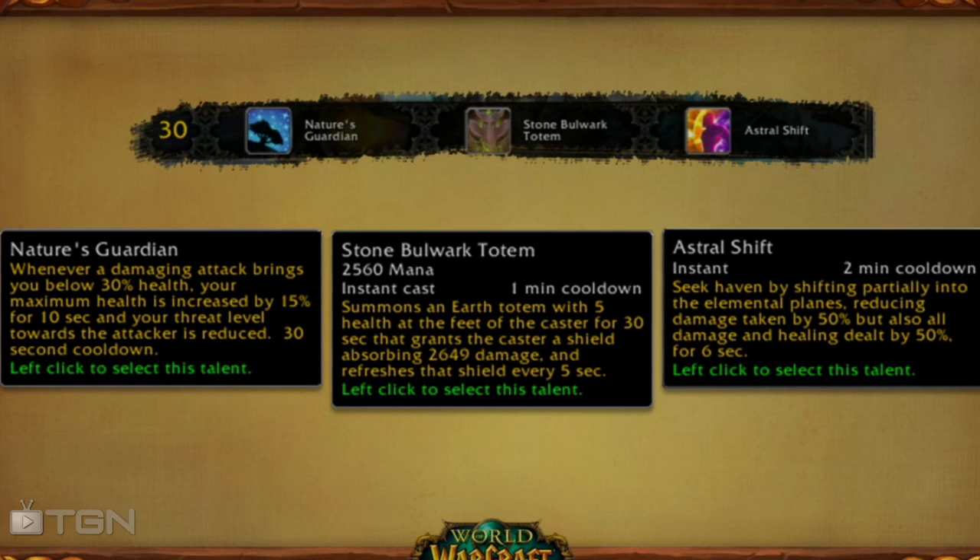The Stone Bulwark Totem summons an earth totem for 30 seconds and grants the caster a shield absorbing 2,649 damage, assuming that will scale. That sounds a lot like the glyphed Stone Claw Totem, and the interesting part is that it refreshes every five seconds, so it will no longer be a one-time absorption, which sounds very interesting.